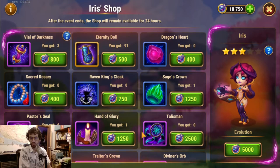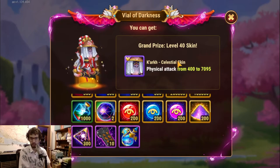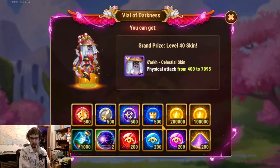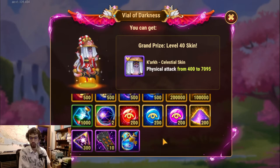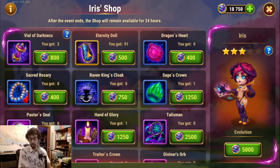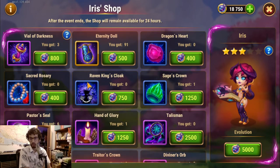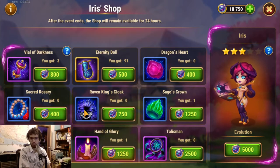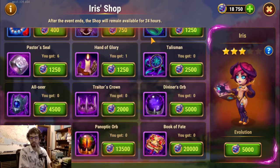So what else can you get? You can get items, dolls, and the vial of darkness. The vial of darkness can get you certain things — I don't really need Carc celestial skins, so that's not for me. The eternity dolls pull out soul stones for Iris, so that's an option. But I think the best thing here — unless you need Iris or the Carc skin — would be the items.